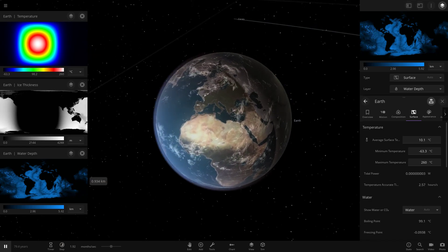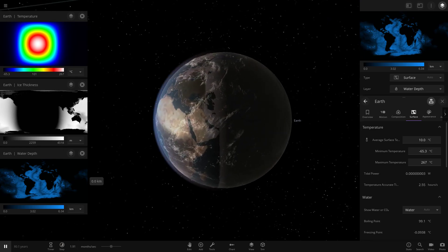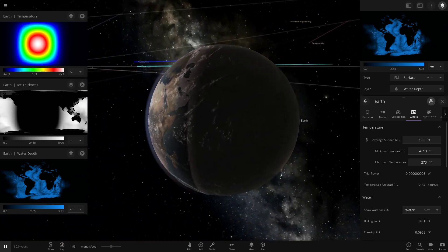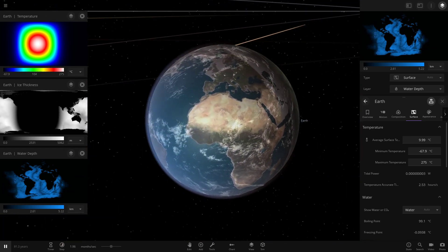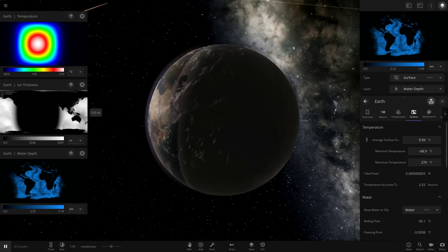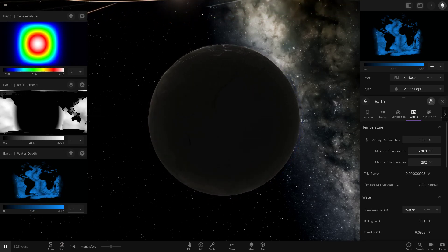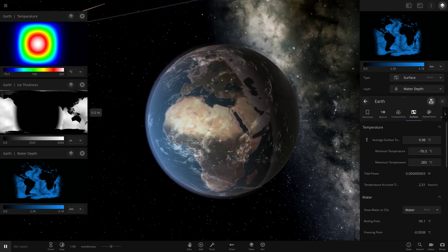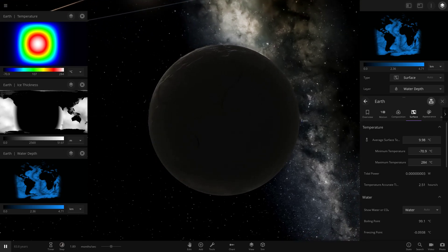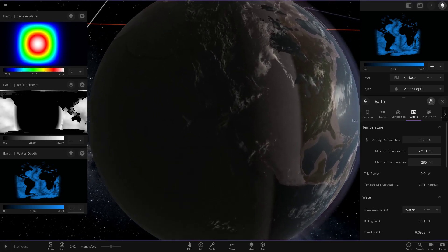If we compare that to Mercury, its average surface temperature is 126 degrees - so some points on Earth are actually warming up to Mercury levels of temperature. That's pretty crazy for a tidally locked Earth. The water level is obviously changing since it's all ice on the dark side - completely frozen up. And if we look at the ice thickness, there's obviously no ice where the hot patch is, but the Australia area is completely frozen up.